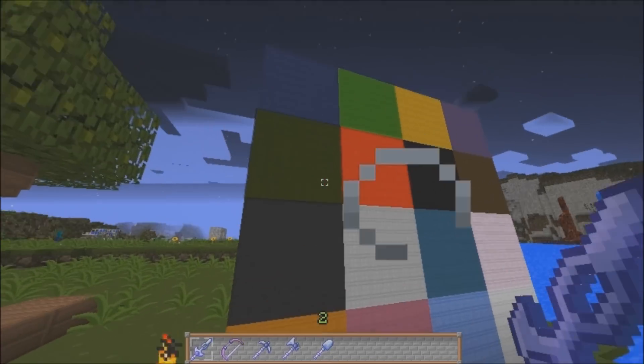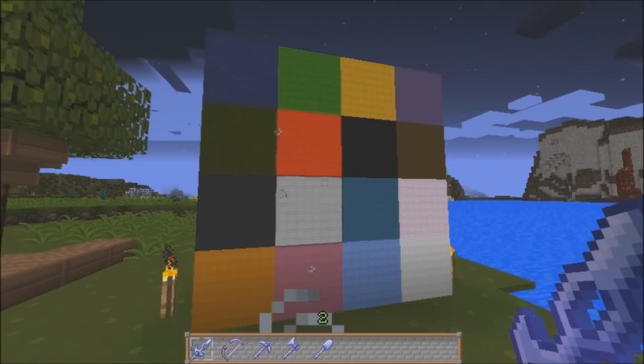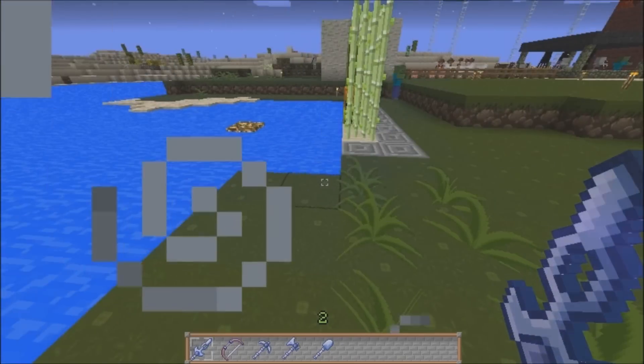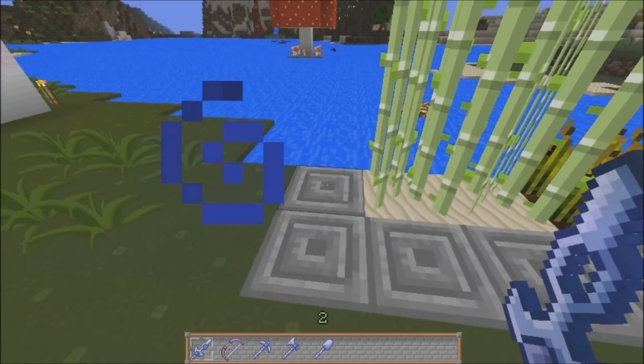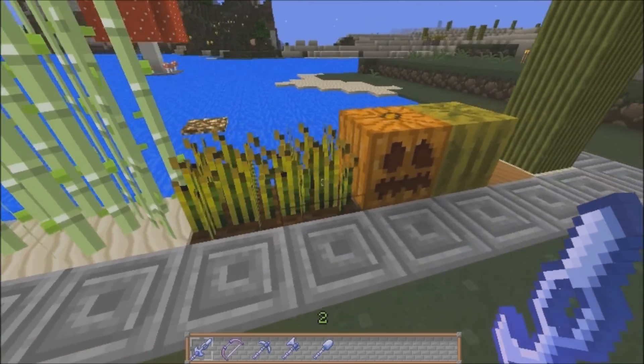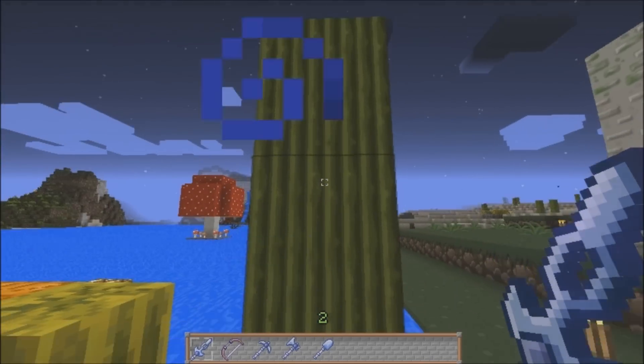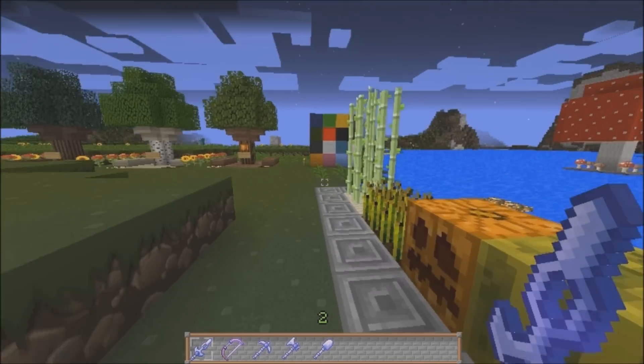Over here is the wall of wool, looking very nice. Every episode I just run straight into it — the textures don't get any better. Anyways, over here the garden is pretty much the same, with the smooth stone brick, the sugar cane, wheat, pumpkin, melon. Clay looks a bit different, which I like. And finally the cactus, which looks pretty cool.